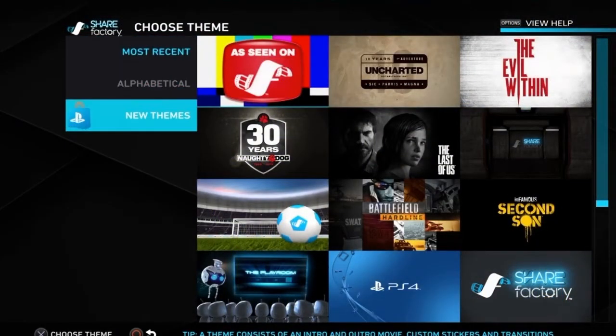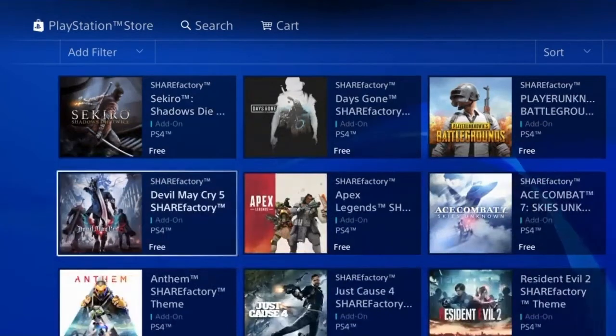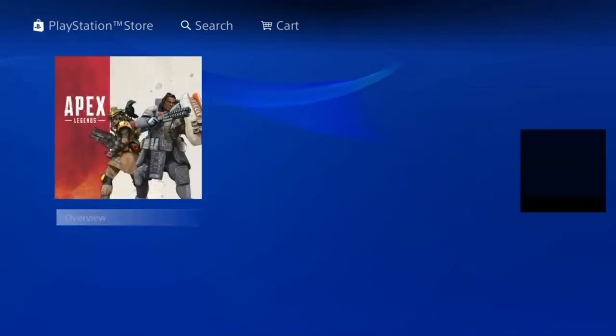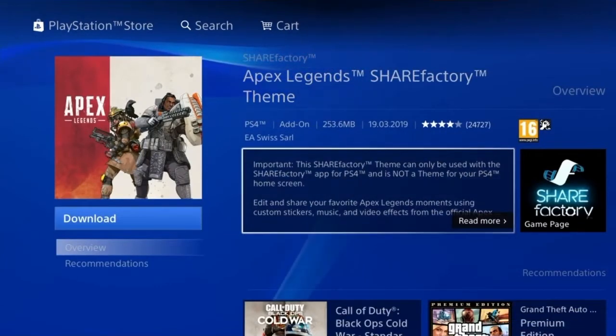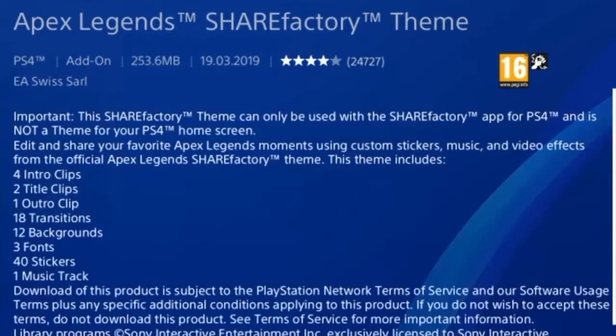In the past I've shown you how to add new stickers and intros and outros and themes and backgrounds and stuff all for free using the PlayStation Store. They are absolutely great because you can download all these different games, get different music and all that. They don't cost anything if you choose the free options and it comes with all these benefits on screen.